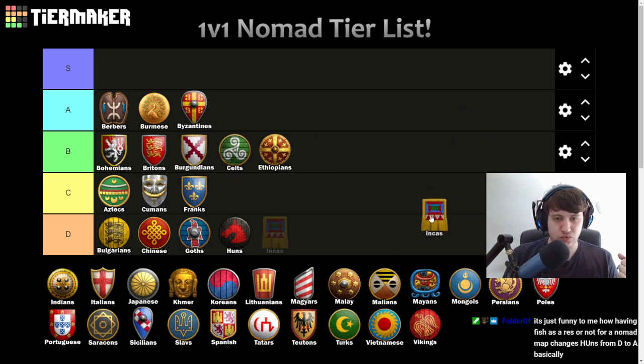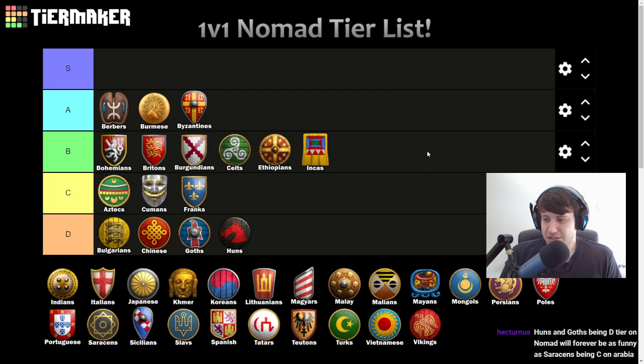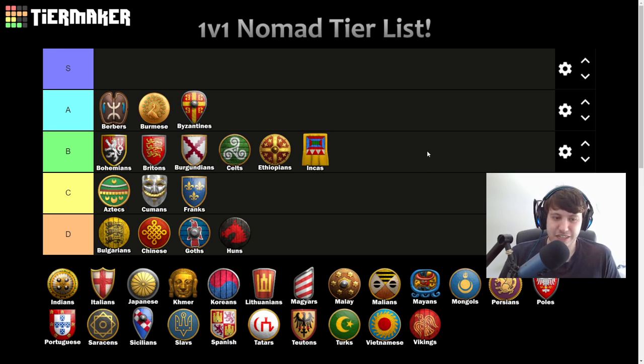Incas get B tier. They don't really have anything special going for them on Nomad but Nomad also doesn't really hurt them — Incas just do the things Incas normally do. Cheaper towers and castles can be nice, Eagle Scouts are really strong options, and you get your free llama once the Town Center is completed, which gives a little more consistency to your early food income. Everything else is pretty standard, so B tier makes sense.